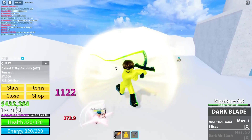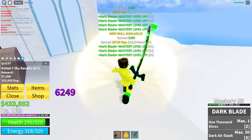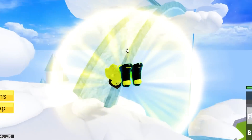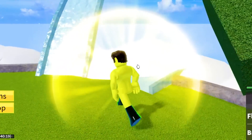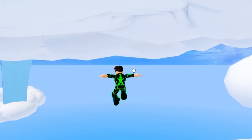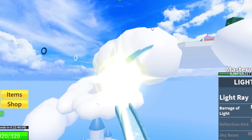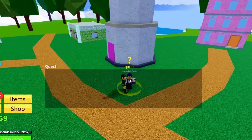According to the wiki, the Instinct Teacher NPC teaches the instinct ability and it costs almost a million Beli. The player has to be above level 300 - we're not even close! That's going to take five years. We gotta kill one more group. Almost fell all the way down - that would have been bad. We have multiple fruits, so I can just switch to light fruit and fly back up.